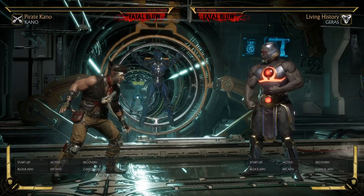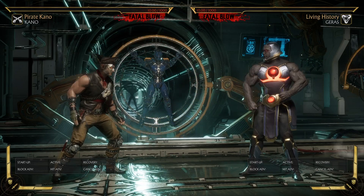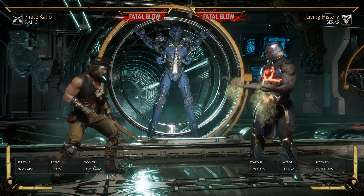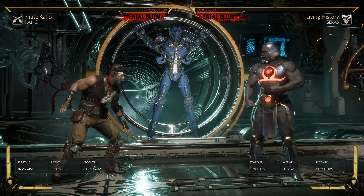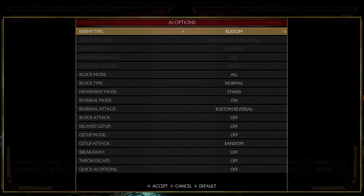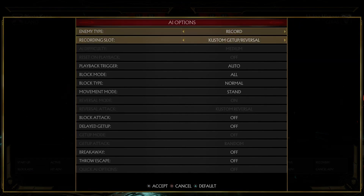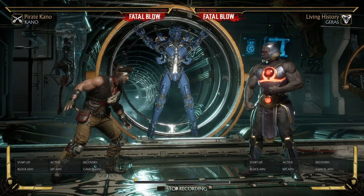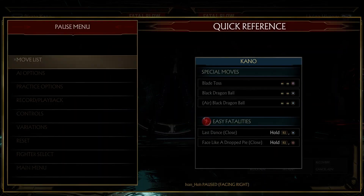How do you set your AI to poke you right after you do a move? I've been trying to figure this out and couldn't find much online. What you do is go to Record — there are four recording slots: one, two, three, and four — and the fifth one is the custom getup/reversal slot. With this you can record your opponent's reversal, like Geras doing a forward two.